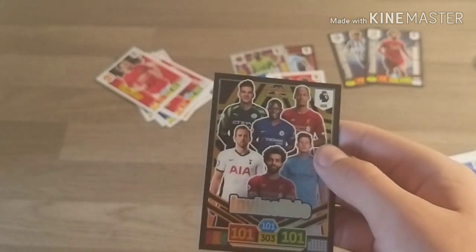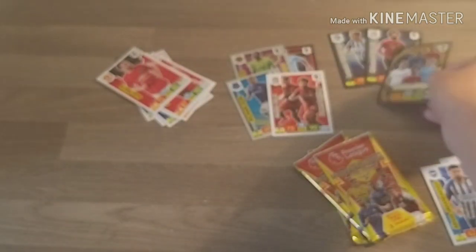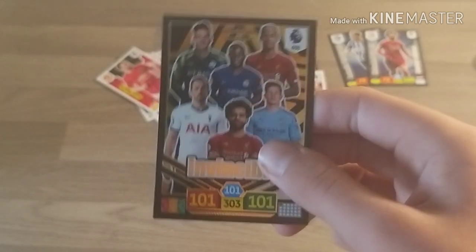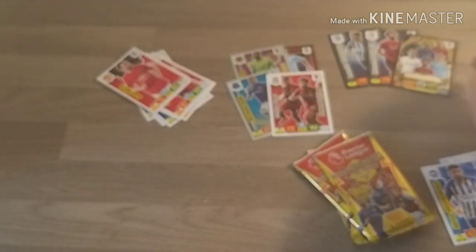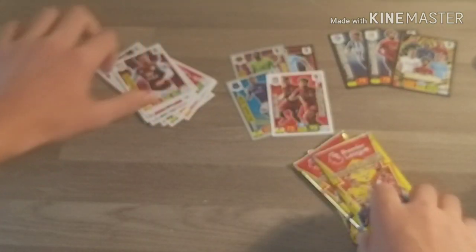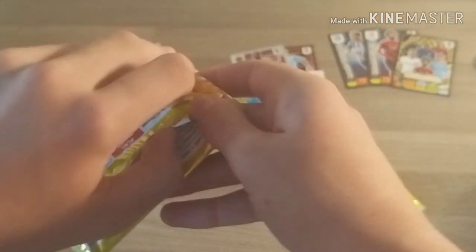I am speechless. Wow, that has already topped off the opening already. The Invincible card - the best card in the game - I am shaking, I am genuinely shaking. That is incredible. Let's finish off the pack - we do have Ali Rezi, Hanbash, and Jack Grealish. Wow!